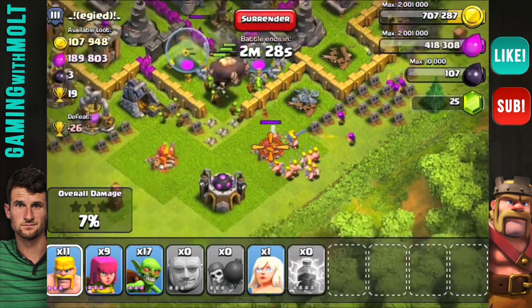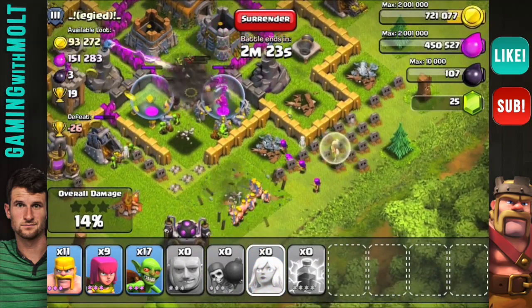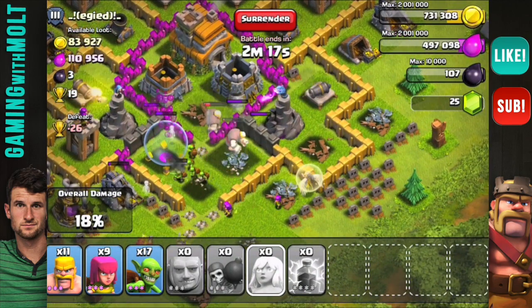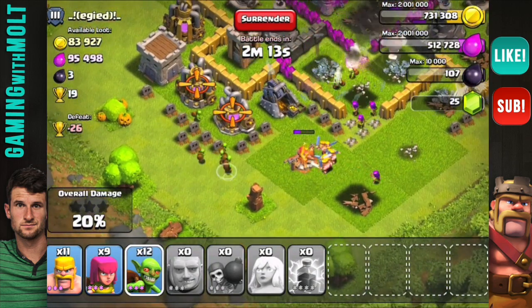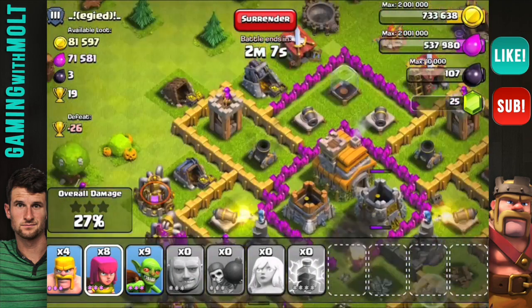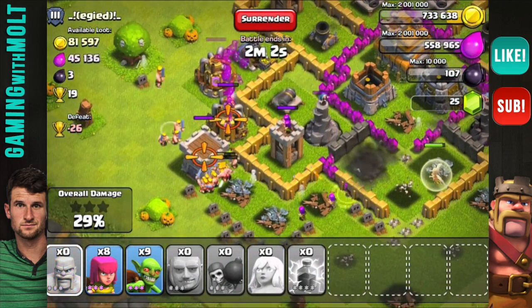She is going to be taken down, but that shouldn't be too bad because they're about to break through that wall. There they go — I can go ahead and drop down the other Healer. Get in there! I'll drop down a couple of Goblins over here as well.